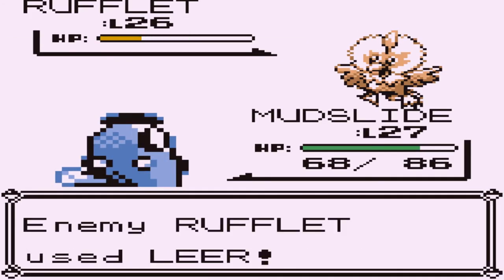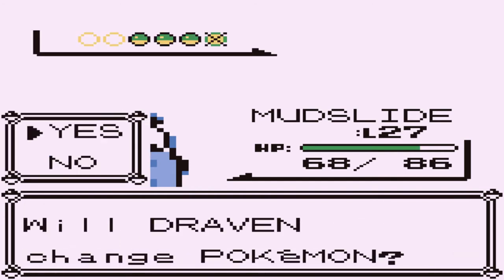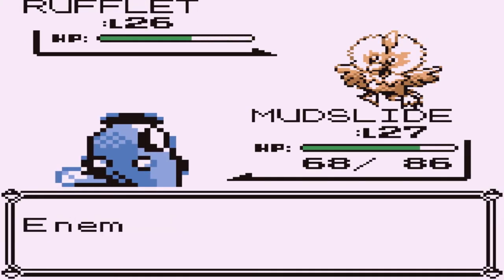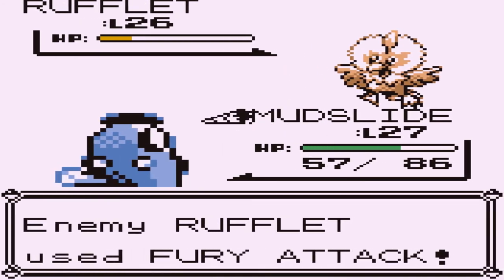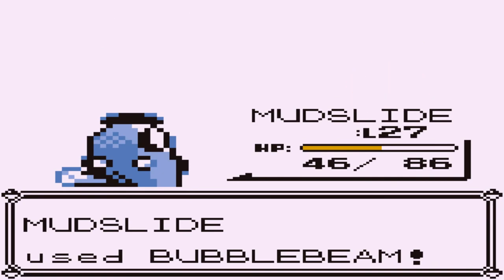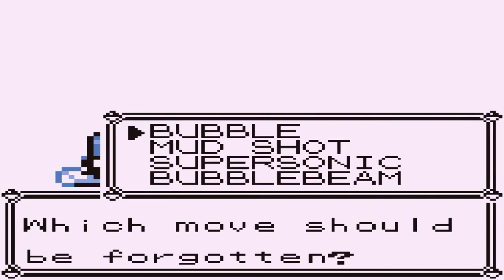Let's go with Mudslide. Rufflet getting its butt kicked — Bubble Beam. We're trying to get some more levels. I'm trying to figure out what you can get. What can you find at the Power Plant? What can you find at Cerulean Cave? What do you find at Victory Road? My curiosity is up there. Mudslide grows to level 28 and is learning Disable — definitely not a move I want.